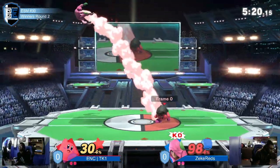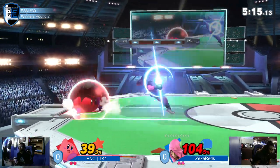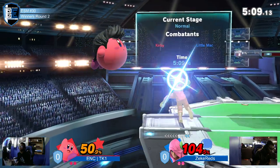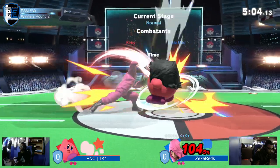You cannot be happy being super careful against Kirby right now on the ground. He just tried to let it loose with a KO punch. What a nice up beat. That downward F smash — downward angle F smash is super safe on shield. And now Zeke Red's doing the Kirby platform camping.